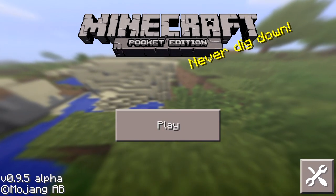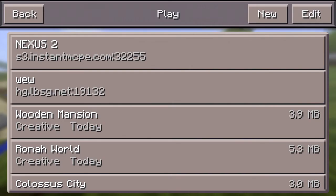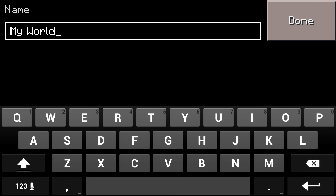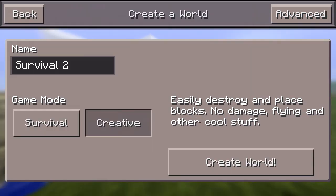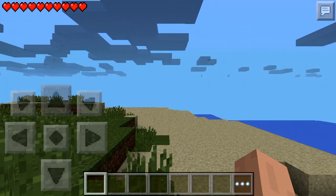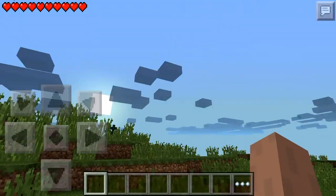Hi guys, so this is my first gameplay of Minecraft Pocket Edition version 0.9.5 alpha. I'm gonna create a new survival world called 'Survival 2' because I already have a survival world. Sorry for that glitch — I've had that glitch since I downloaded this version. And if you ever hear dog noises in this video, I'm sorry — those are actually the dogs outside, they are barking because there are strangers.